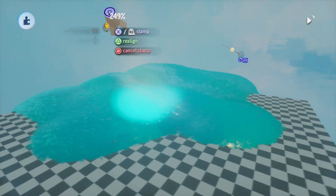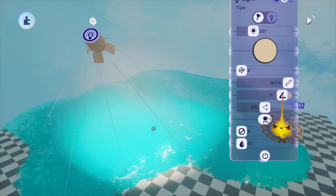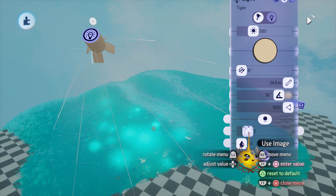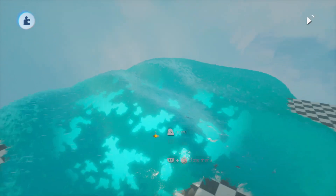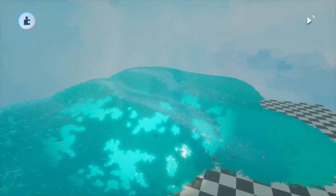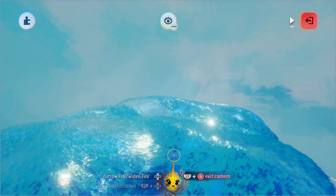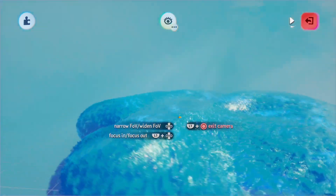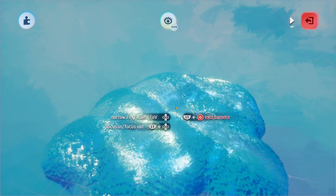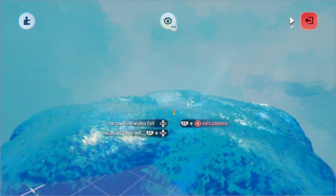Hey dreamers and welcome back to a new tutorial. Two days ago I already uploaded the first tutorial using the new features from the amazing update that Media Molecule just launched, and I showed you some techniques about how we can make amazing water in Dreams. I think it's the best looking water we've seen in Dreams so far and it's super easy to make. Definitely check that out if you haven't seen it yet.